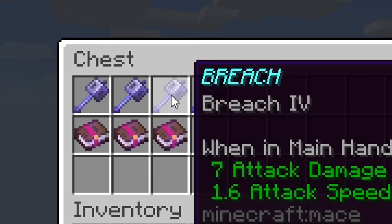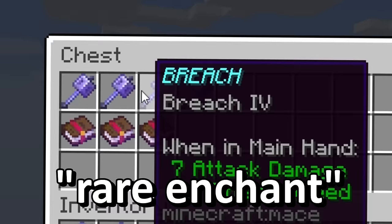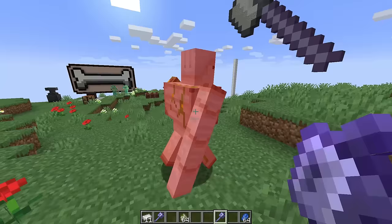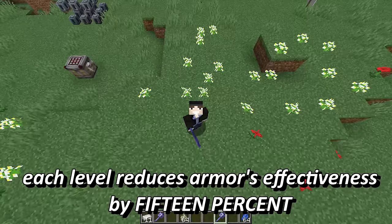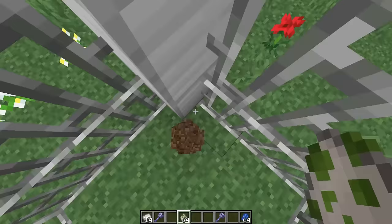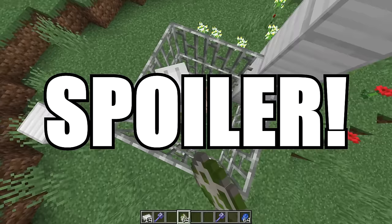Next out of our trio of new enchantments, we've got a rare enchantment — you can get it from the enchanting table — it's Breach. In a survival setting, breach is going to be a little bit difficult to show because it has to do with armor that a mob or target is potentially wearing. Maybe breach is going to be absolutely clutch in a PvP situation with the mace, or that brand new ominous trial — but hey, spoiler alert, you didn't hear about that yet.